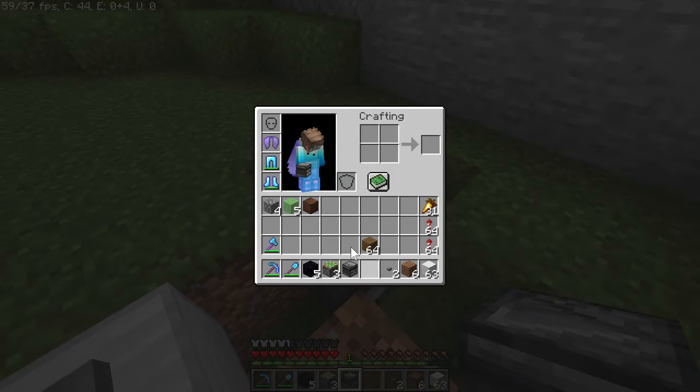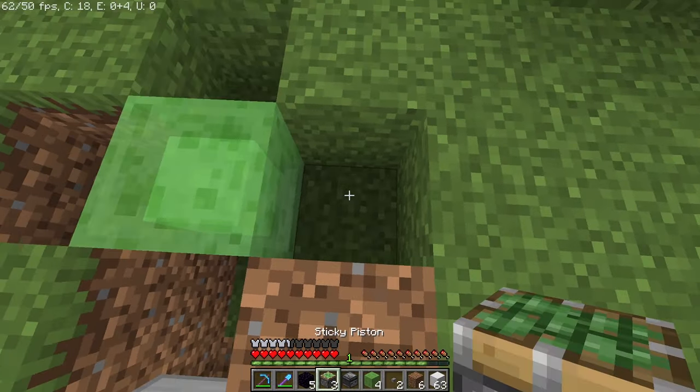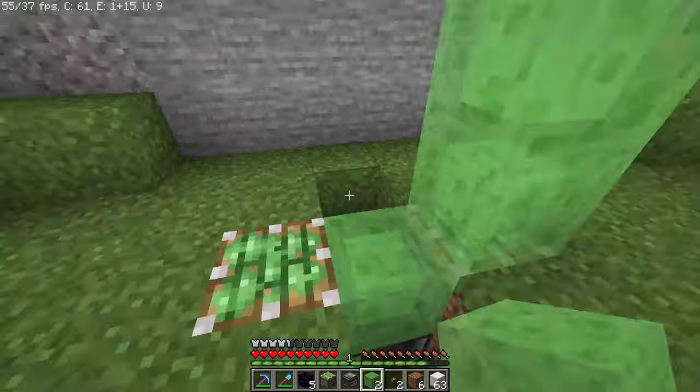Get your slime block and put it above the observer like this. Then get two sticky pistons and place them on either side of the slime block. Then get your slime blocks and place them above the sticky pistons.